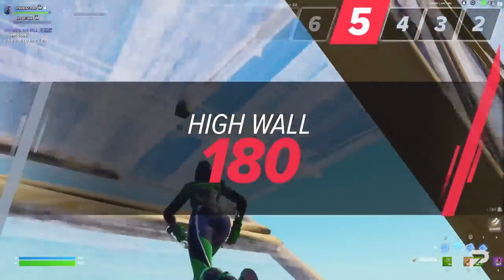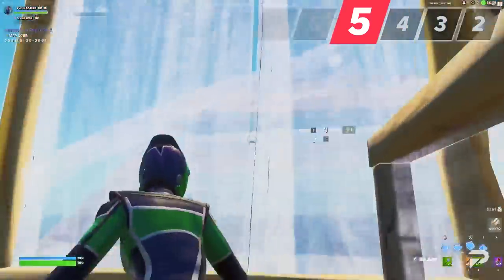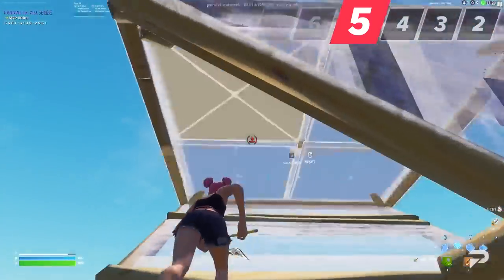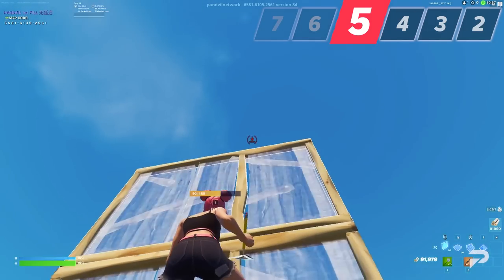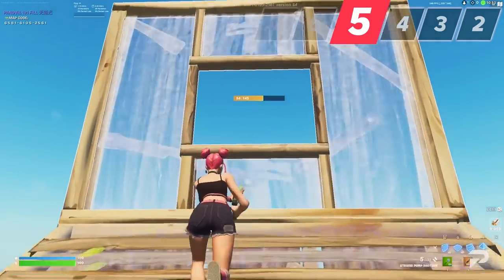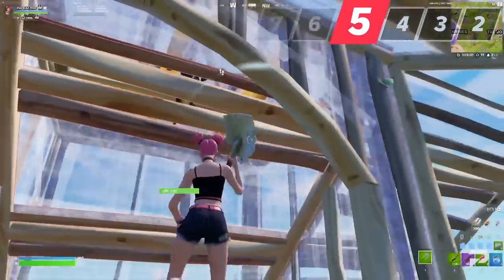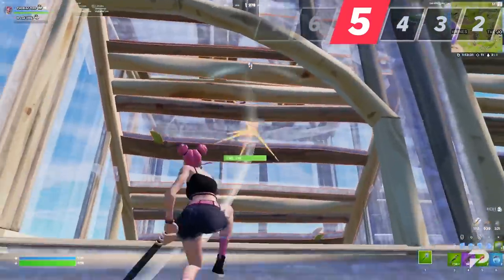The next technique on our list is one of the most simple ways to retake height and go for piece control. The high wall 180 is one of the easiest yet most effective high wall variations. This move can be done at really any time and will often end fights in a matter of seconds. Start this move off by scissor wrapping or triple editing continuously away from your opponent. As soon as your bottom ramp sticks out further than your top, turbo build two walls as you jump 180 degrees around. Immediately after landing, jump and place a ramp below yourself to land on. End this by making a play on the opponent behind your high wall with a window edit, full box, or something similar. This move is great as it really doesn't require many materials and it can be performed over and over again. Just make sure that you're only doing this when the opponent is directly behind you or else you could be shot at pretty easily.